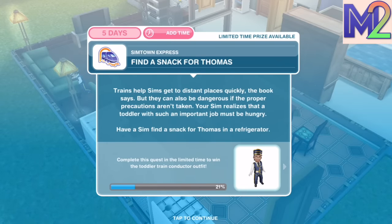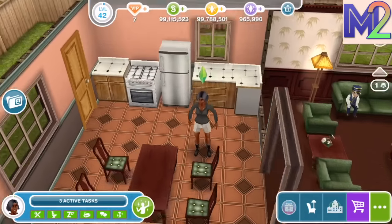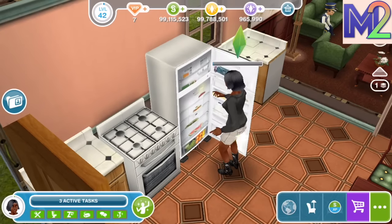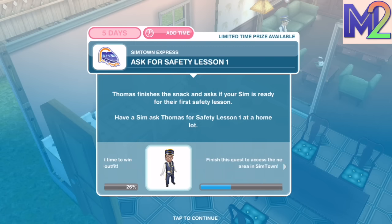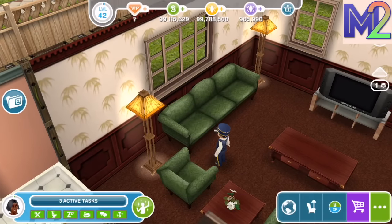Next step: Find a snack for Thomas. Trains help Sims get to distant places quickly, but can also be dangerous if the proper precautions aren't taken. Your Sim realizes a toddler with such an important job must be hungry — have a Sim find a snack for Thomas in a refrigerator. Finding a snack takes two hours. After that, ask Thomas for safety lesson one at a home lot — that takes five minutes.